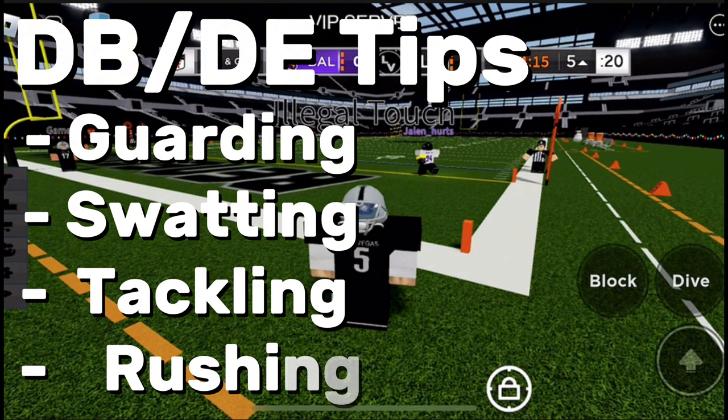Being a DB and DE is a really important area too — it can be hard or easy depending on whether you know the tips. The key skills are guarding, swatting, tackling, and rushing. Guarding, swatting, and tackling are all really good, and rushing also comes in clutch when playing DE.